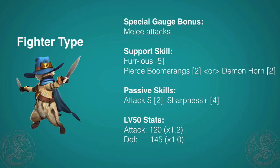First up is Fighter. This cat gains more support gauge increase while it performs melee attacks, and a good mix of melee and boomerang usage is the most powerful way to use Prowler in my opinion. So in this meaning, the Fighter is an incredible type. For support skills, it has Furious, which will throw your cat into a fury. It does cost five points though, so it's very hard to use.